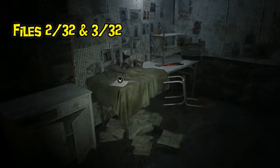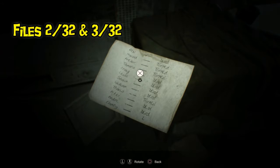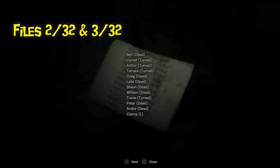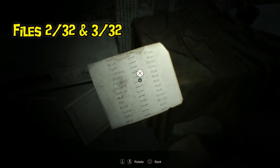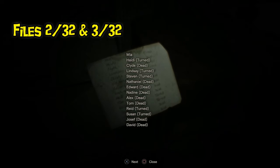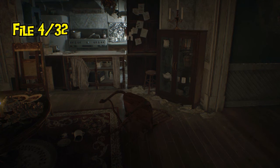Here's another one that got me. I saw I could hit X and pull up text on screen, but for a note like this I didn't think it was necessary — there was no real storyline stuff on here. But it's actually two-sided, and you need to click X on both sides for it to count and show up in your map and files.